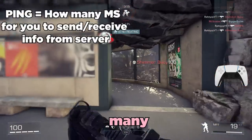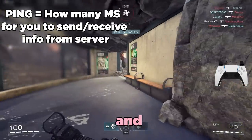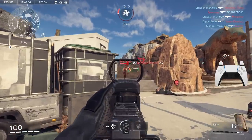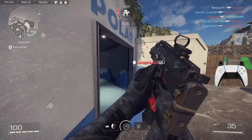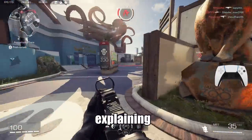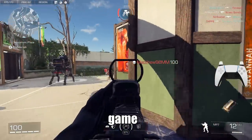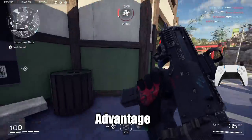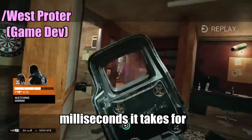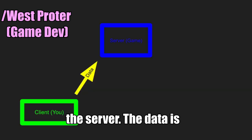Your ping is how many milliseconds it takes for your information to reach the server and also receive the information the server is sending you. Basically, if you have a 20 ping, it takes 20 milliseconds for your information to reach the server. I originally tried explaining this myself, but I have a clip from an actual video game developer explaining how Peeker's Advantage works, so let's take a quick look at their explanation. Ping is just the amount of milliseconds it takes for your computer or client to send and receive data from the server.